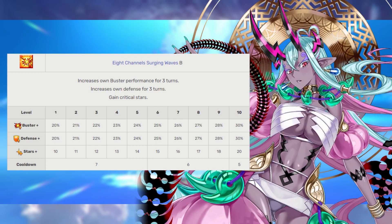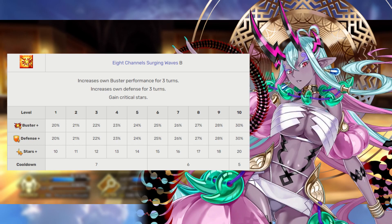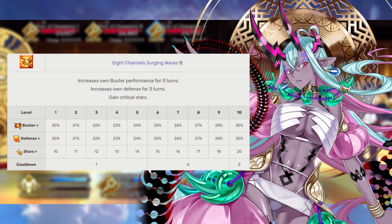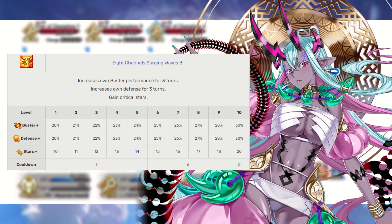Ibuki's second skill is Eightfold Wave Surge, rank B. This increases her buster card effectiveness by 20 to 30%, and grants her a 20 to 30% defense boost as a little bit of gravy. More importantly, we also get another 10 to 20 critical stars that Ibuki Doji is actually going to be able to make use of. We will go ahead and max this skill second, mainly so we can get that buster card effectiveness bonus, which Ibuki will need in her farming future.